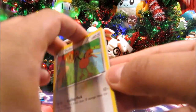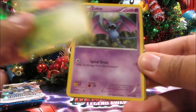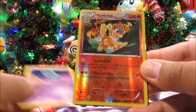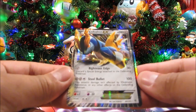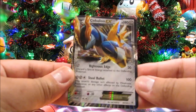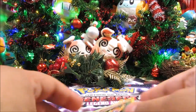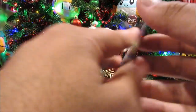Plasma Storm pack four — we've got Doduo, Karrablast, Togepi, Cherubi, Zubat, a Watchog, Maractus, an L-gem, a Monferno reverse, and — nice — it's a Cobalion EX from Plasma Storm! Wicked, that's awesome. Looking good — that's excellent!